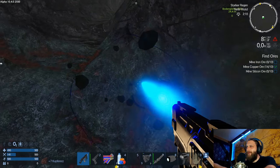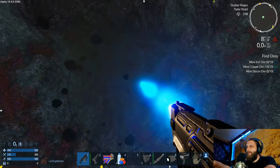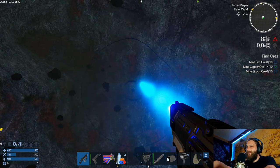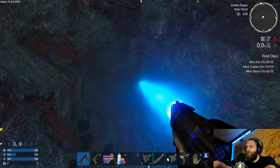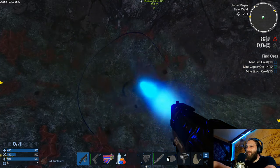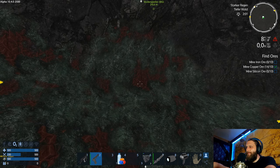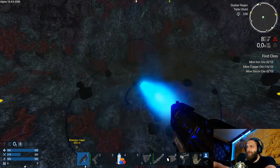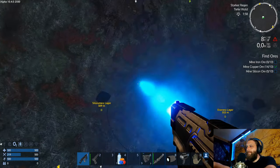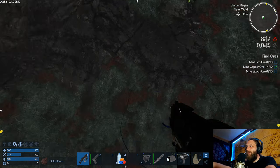Ich befürchte ja auch, dass ich nachher nochmal Sensoren und sowas am Fahrzeug anbauen soll, weil das Spiel nicht damit zufrieden ist, dass schon einer dran ist. Ich sollte diesem Tutorial nicht so sehr vorauseilen – das bringt irgendwie nichts. Wir essen mal irgendwas – nicht mehr die Welt, aber ein bisschen was ist ja da. Das nutzen wir. Wie viel haben wir jetzt? 130 – ja, das ist erstmal okay.